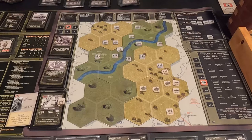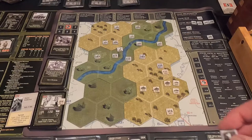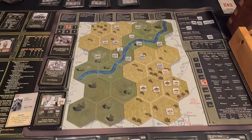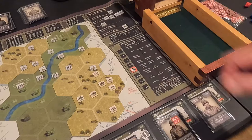I play my tactic card for my experienced rifle team — firing at this rifle company. They need four or higher to hit, plus one for being in close. Rolls a nine and a two — one hit. They need five or less to survive: rolls an eight. Finally got that sucker! I needed that.